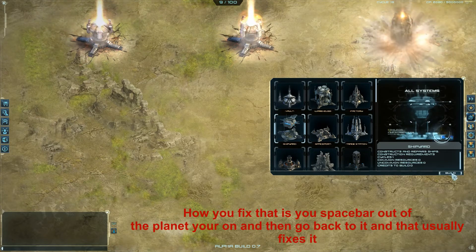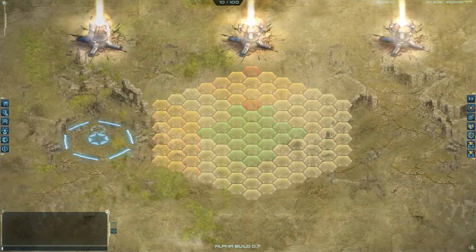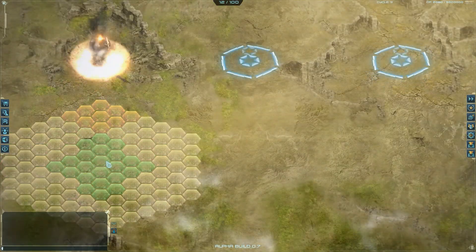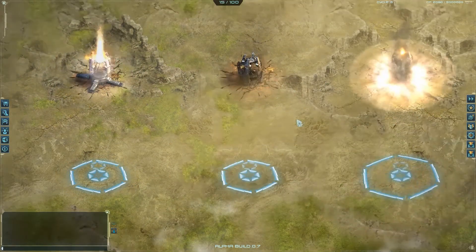After that, you're gonna want to get some shipyards. Generally I would take six to maximize building ships, although you'll need a lot of resources to build ships quickly.